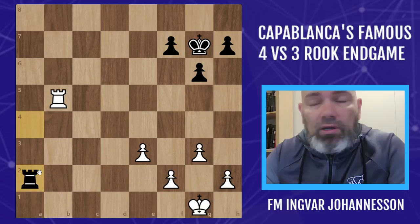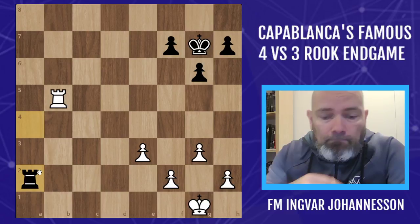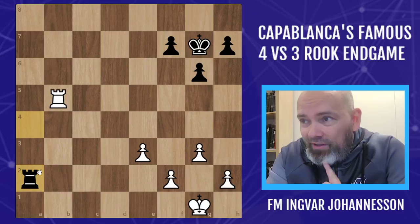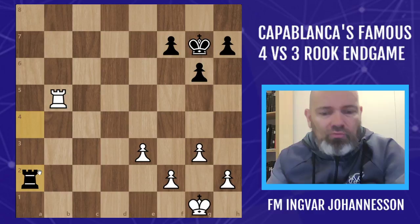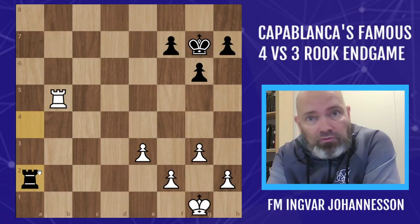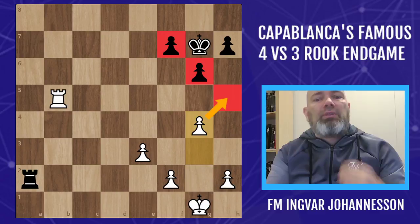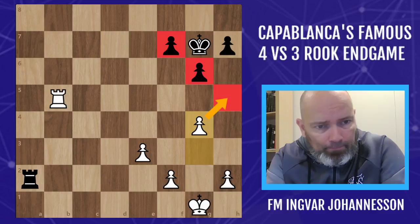So I ask you: what should white do here? Very important move. I was very happy that my friend saw it and played it. I asked him if he knew about Capablanca's endgame, but he wasn't aware of it - he had been shown the technique by one of our grandmasters in a private lesson. Of course he played g4, a very important move, stopping h5. Because we know this is the best formation black should be trying to get, so we have to prevent him from getting it.